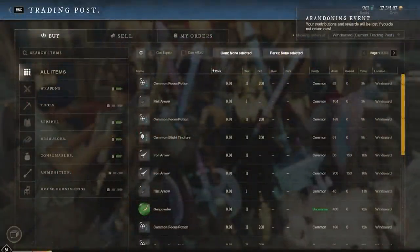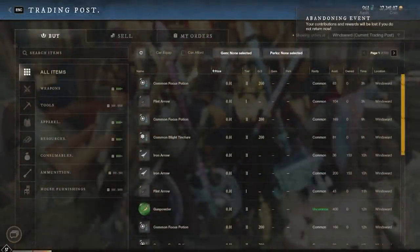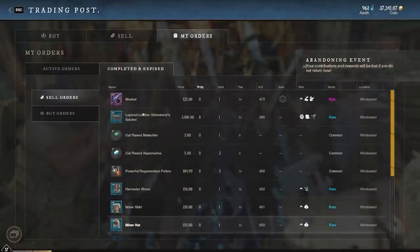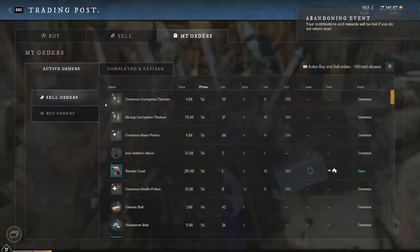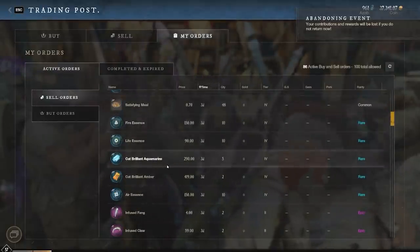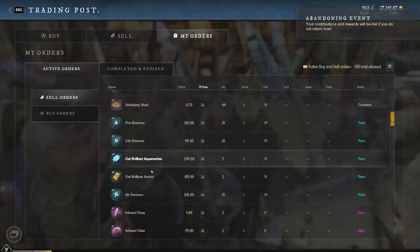The first thing I wanted to do is take you over to the trading post to see exactly what I'm selling in the sell orders right now. I would honestly take you over to my order history, but it only goes back about 20 slots so it's not very comprehensive. I'll just go through what I actually have active to sell. The first thing, like I said, is gonna be gems — these cut brilliant tier four gems.